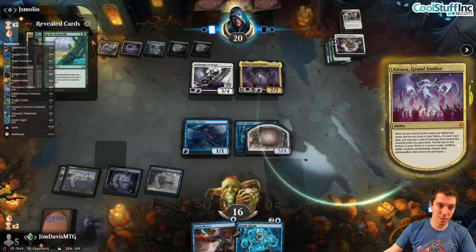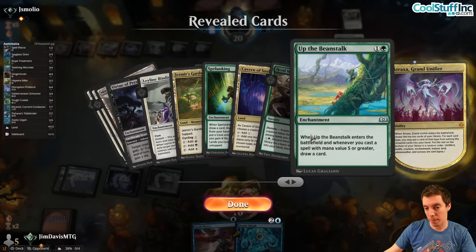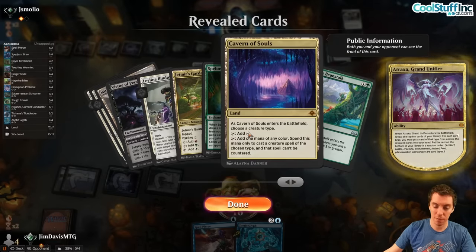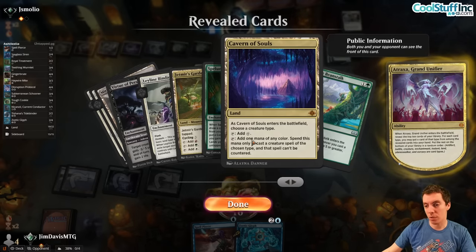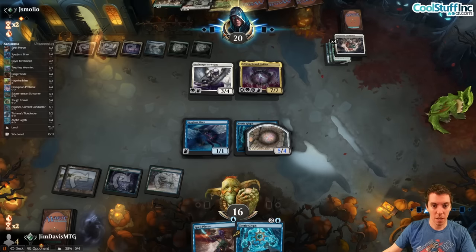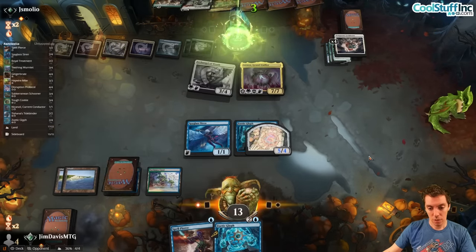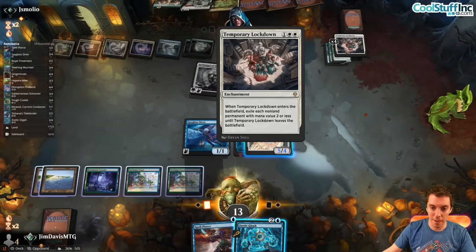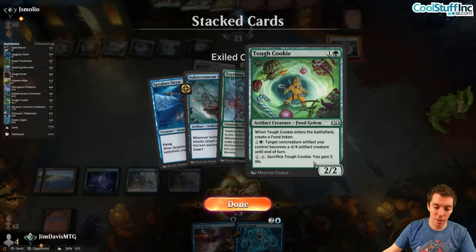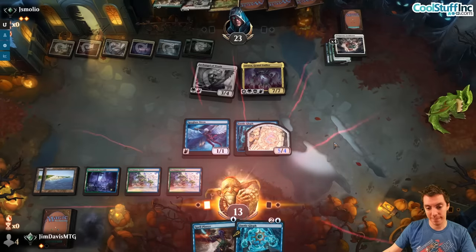Pretty tough game with a lot of Lockdown — they were fine. This is the deck that scares me probably the most in this format. They play Cavern of Souls on Angel so you can't counter Atraxa — it's pretty nasty. We can't beat Atraxa once they play it because we're just a blue-green deck. We're just dead. Definitely a beater on the Lockdown. Had a lot of answers but didn't have one at that time — just stinks but whatever.